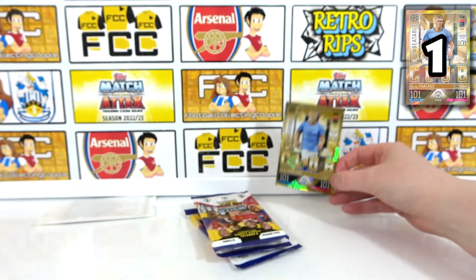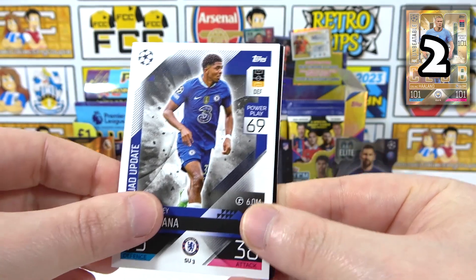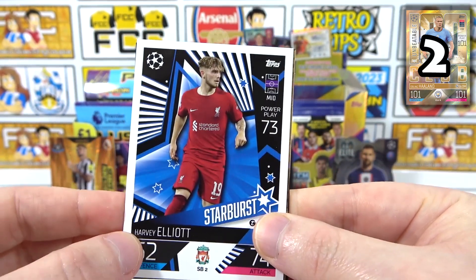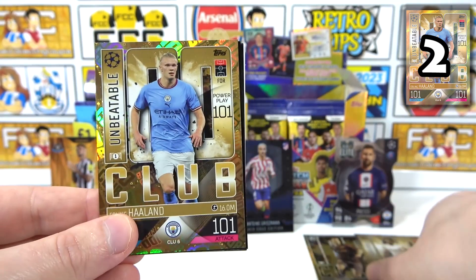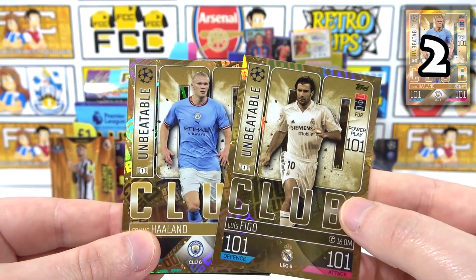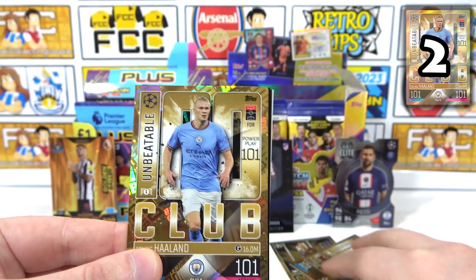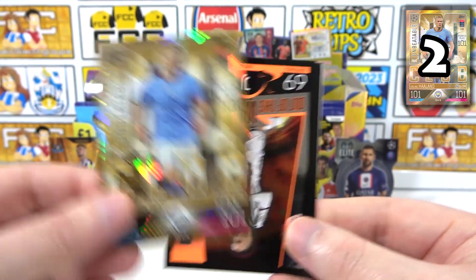Nice, that's more like it, that's what we're thinking. We've got Fofana — what, can we get two 101s from the same box? Oh that would be awesome! Harvey Elliott Starbursts! It's the 101 Haaland to go with the 101 Figo — that's two 101s from the same box, that is epic! That surely puts Match Attax in the lead now. Two 101s same box, that is unbeatable pulls.